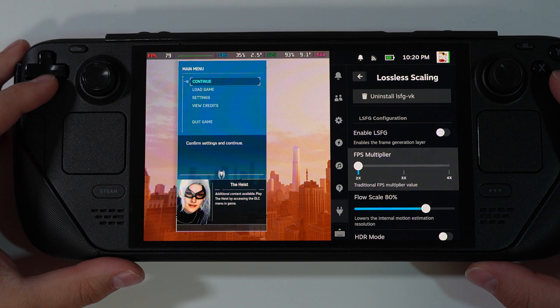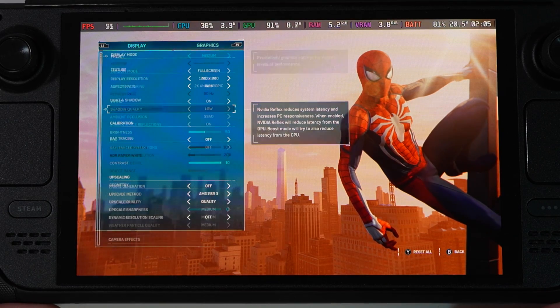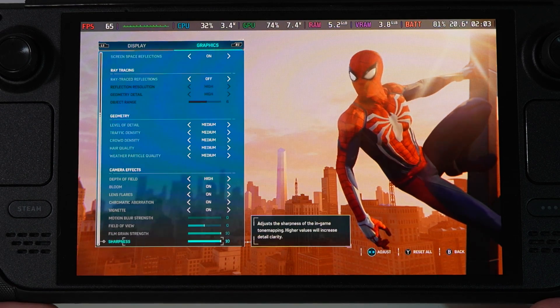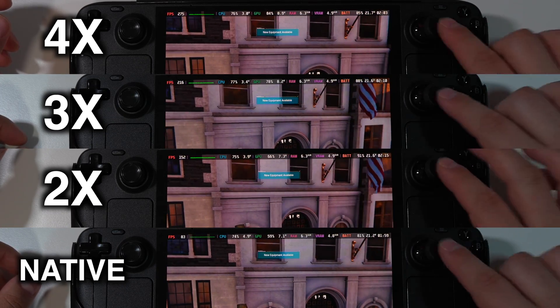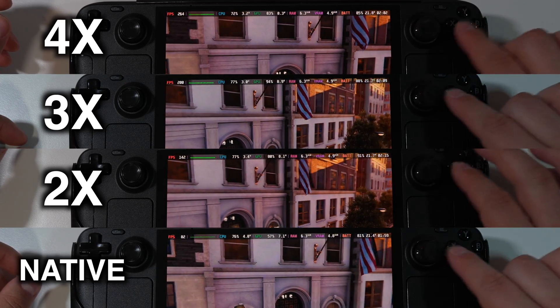First game will be Spider-Man Remastered. Lossless scaling is off as you can see, and we're using FSR quality 800p and medium graphics preset, no motion blur. We are also at 15 watts TDP. Right now on the screen we have all 4 modes, and it is hard to tell if we have any latency at all because of real time speed.